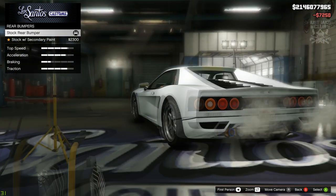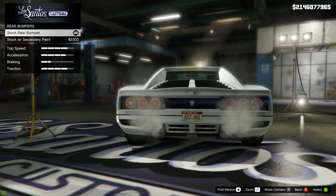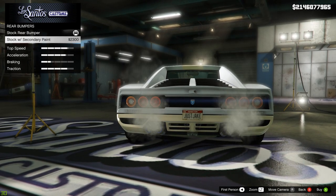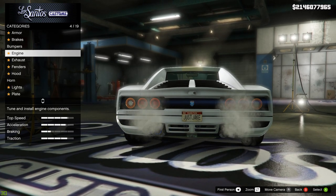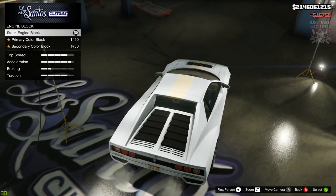Next we'll have a look at the rear bumpers. I'm pretty sure we're not going to change anything because it doesn't change much at all — it's just exactly the same but in the secondary colour. So we'll stay stock for the rear bumper. Then we're going to go to the engine, we've got engine tunes, and we're going to get the level four for the engine block.